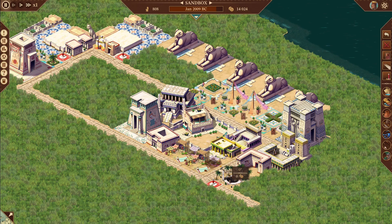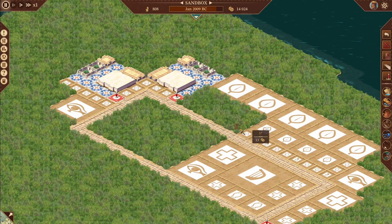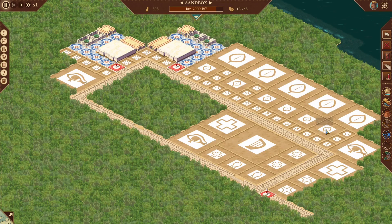Follow the same procedure: put that there followed by that. That's three houses now, then you would do four and five. That is five houses here on the outside layer.